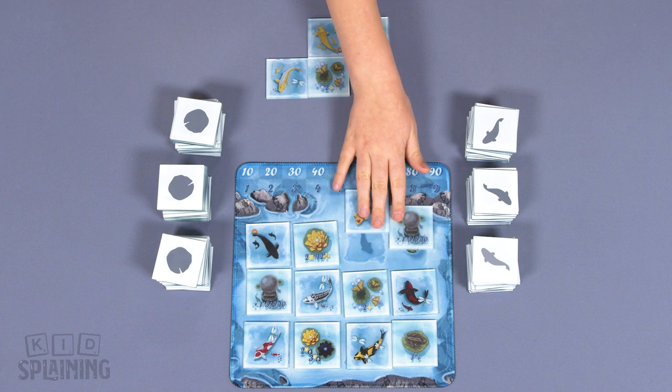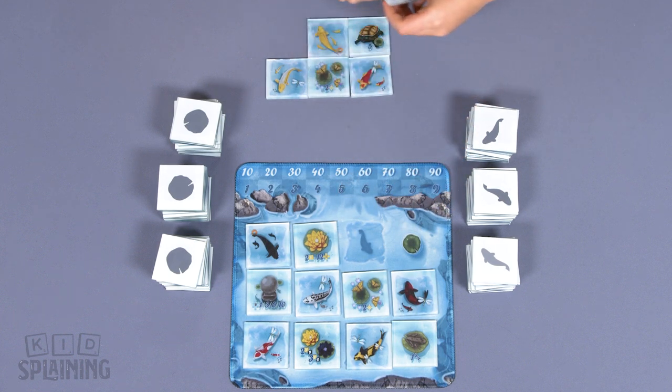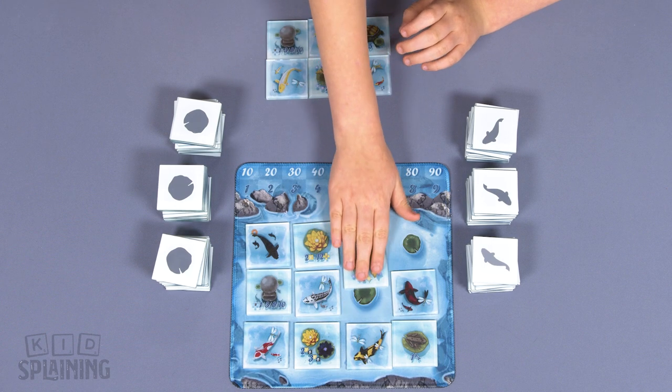So on your turn, draw two tiles that are next to each other on the mat — one fish and one feature. Put them in your pond following the placement rules, and refill the mat.